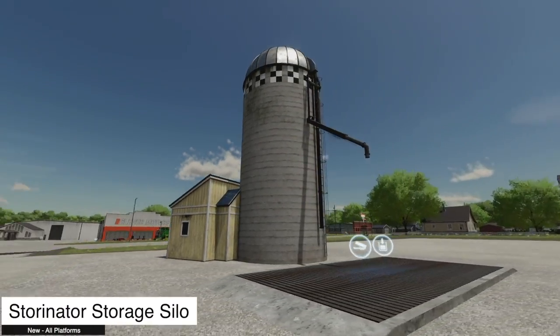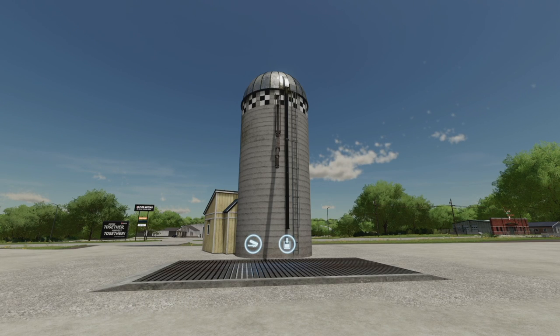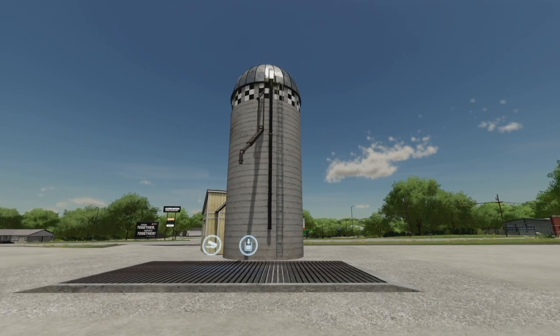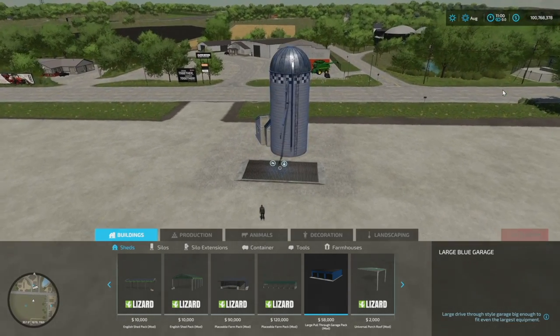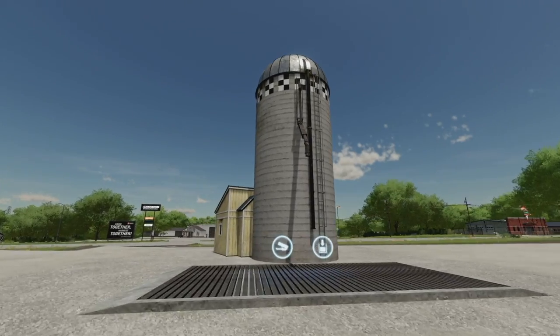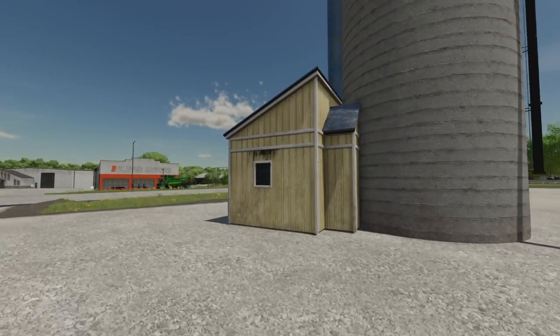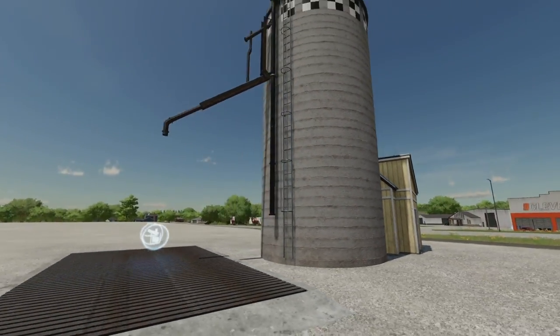Your last new mod for all platforms today is the Storinator Storage Silo — the ultimate silo to store all of your bulk farming products, and it will even store wood chips. Once prices are to your liking, fill up your truck. It's a placeable but it looks good. 300,000 liter capacity and it stores quite literally everything. You've got your dump trigger and field trigger all in one place. Very simple but it does look good.